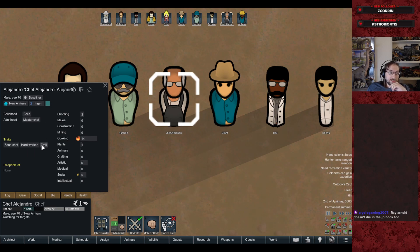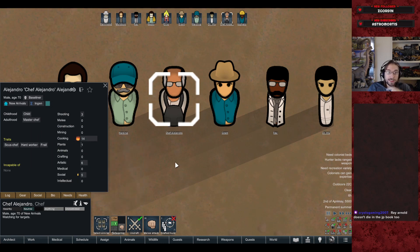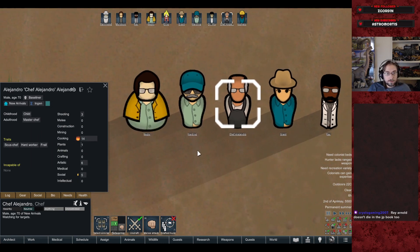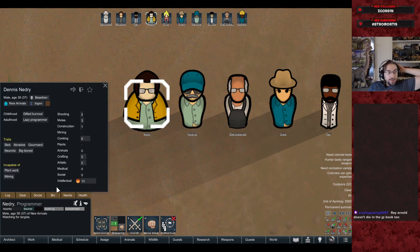Chef Alejandro is a sous chef and a hard worker, but he's old and frail — which reduces how much he can carry — and he has the ugly trait because he's old. He was merely a child before he became a master chef, and he is hyper-specialized in cooking.